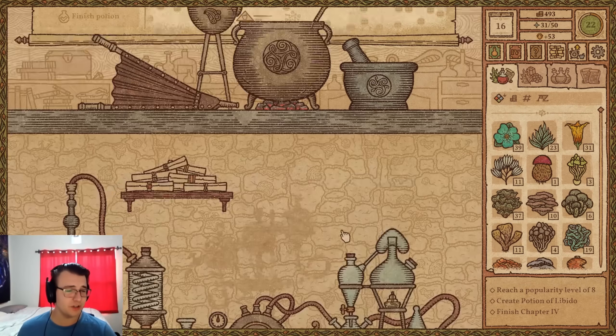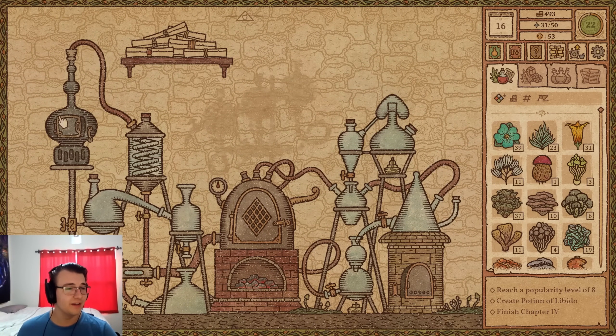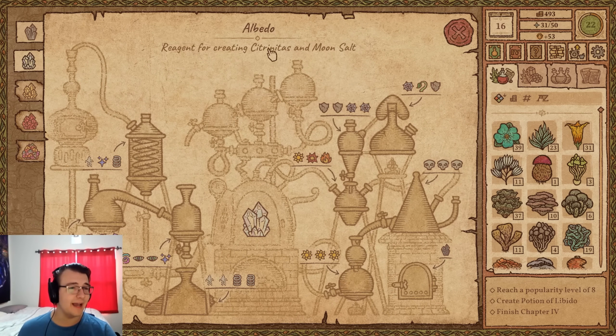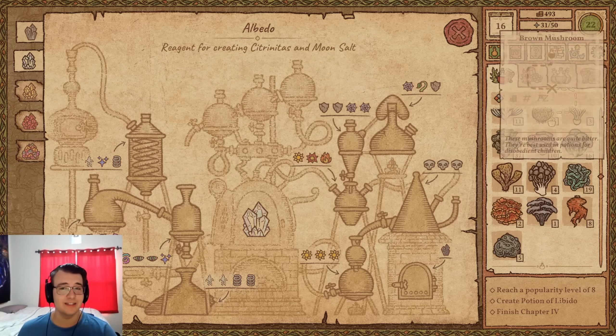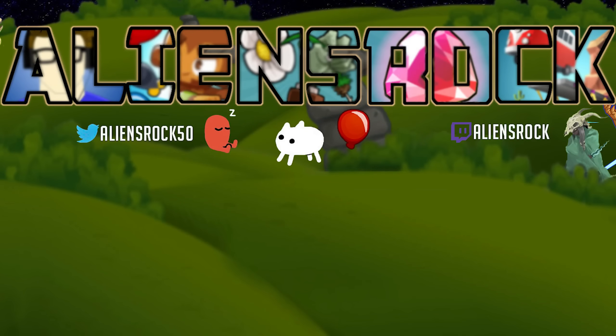Tyler finally checks the newly purchased alchemy machine upgrade. He needs to make the albedo potion and knows roughly where the targets are on the map, but he doesn't have nearly enough ingredients to attempt them yet. He plans to stockpile way more ingredients before tackling these tough potions.